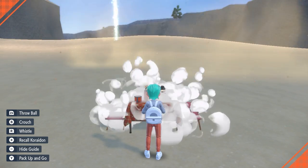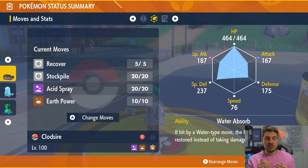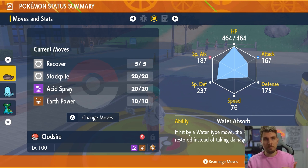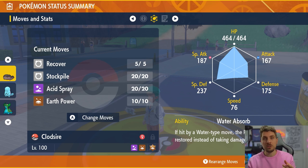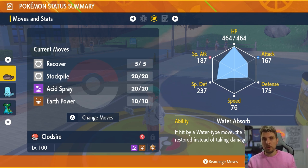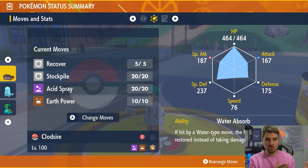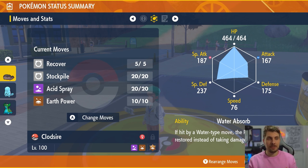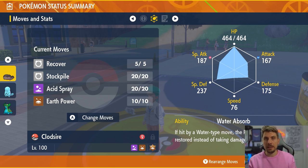Recover gives you longevity on the field. Stockpile boosts your Defense and Special Defense so you can stay on the field longer and take attacks better. Acid Spray is amazing for supporting partnering Pokémon, reducing Greninja's Special Defense by two stages every time — and it works through the shield because it's an attacking move. Earth Power is your main attacking option; you might want to PP Max it. Clodsire has poor Special Attack, so we've put some Special Attack investment in, and the Acid Spray drops should help you do a bunch of damage.